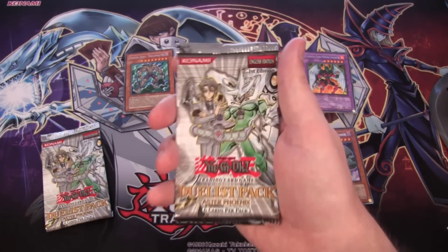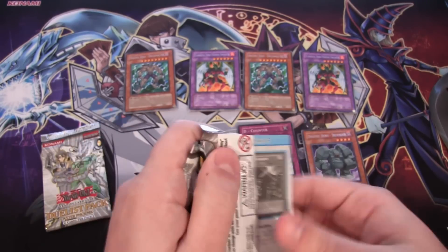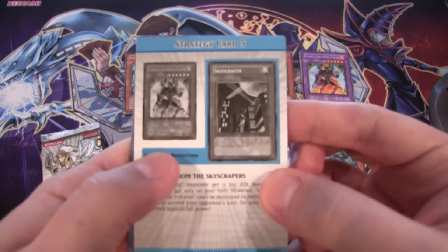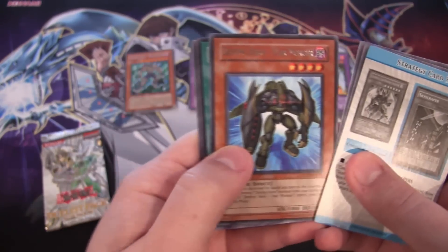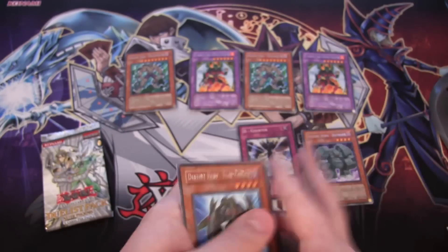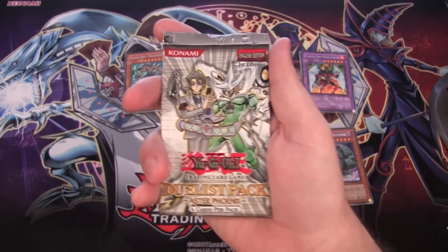At least we were able to get one holo so far. We still have two packs, so let's see what else we can get. I want a Shining Phoenix Enforcer — just because, that'd be awesome. And we have a Destiny Hero Fear Monger. Another rare.